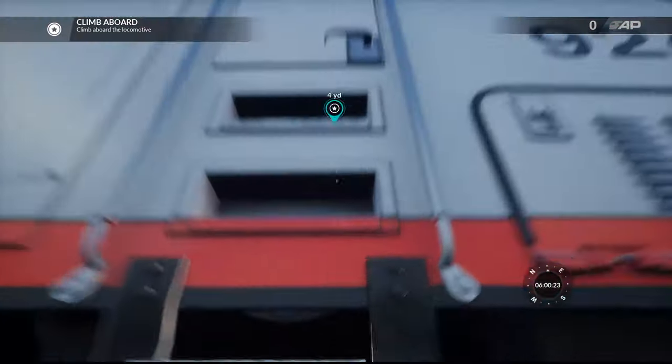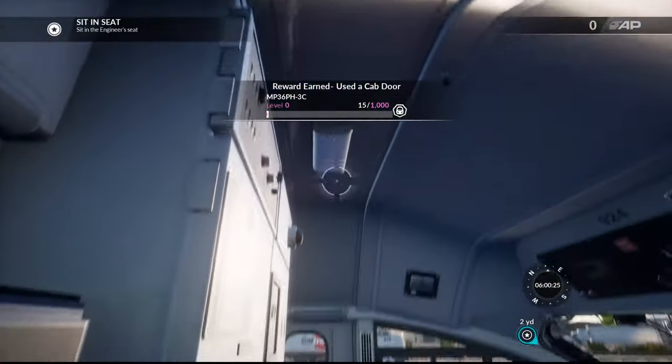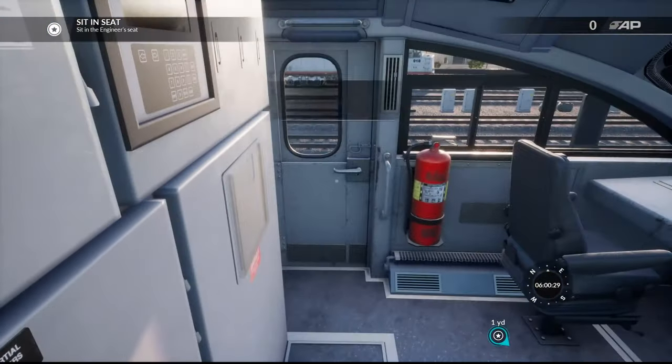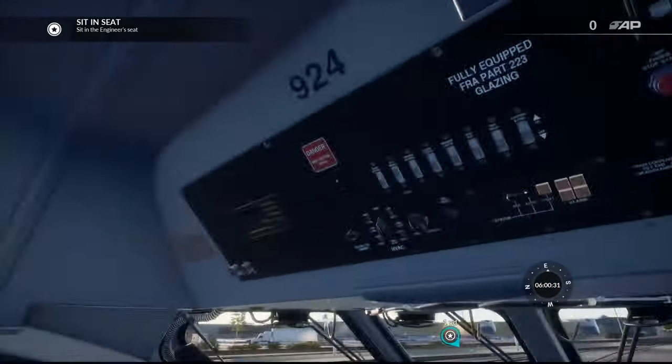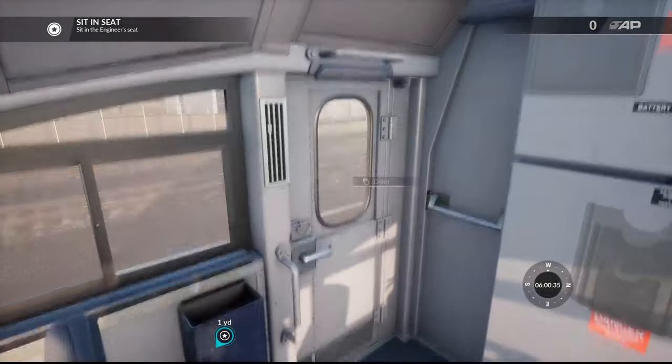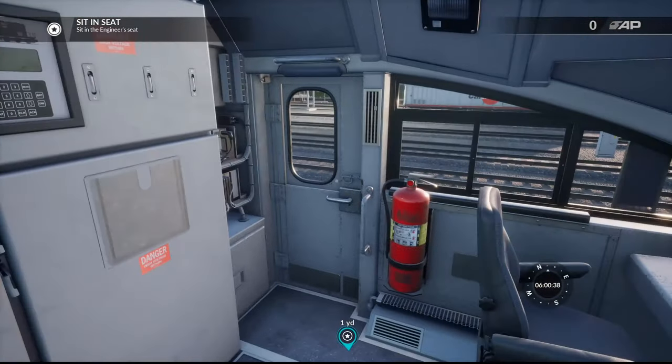Let's go ahead and climb into the locomotive seat here, open that door. There we go — kind of Spider-Man up there. But here's a look at the interior of the MP-36 guys. It's so much nicer than Train Sim 2020's interior. It's so much nicer.